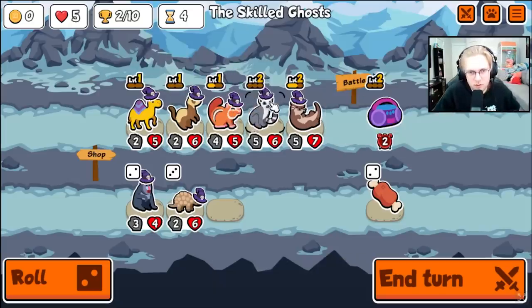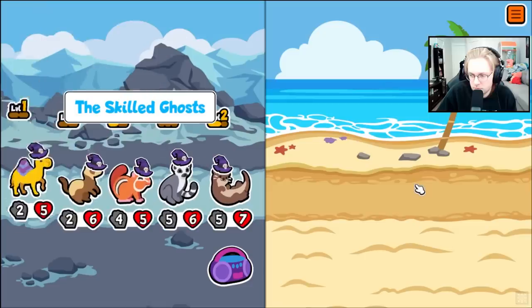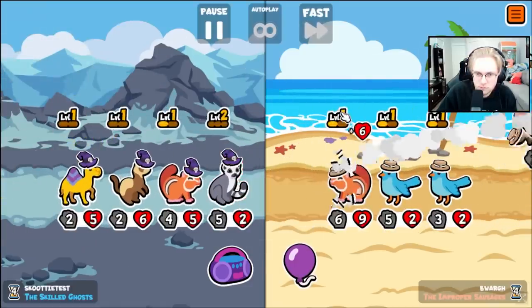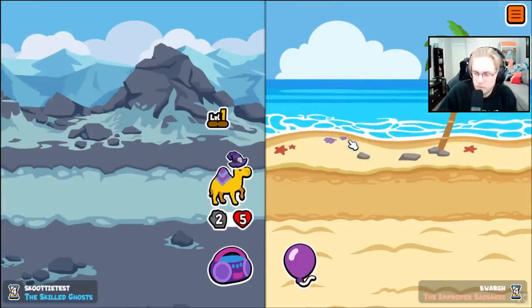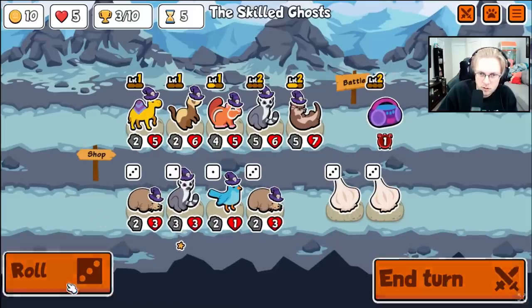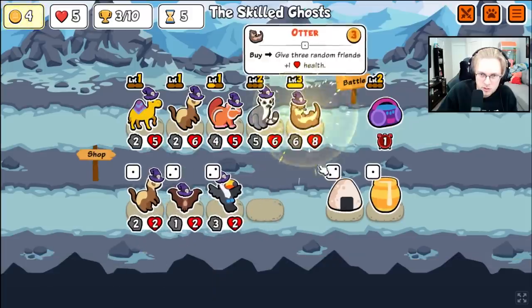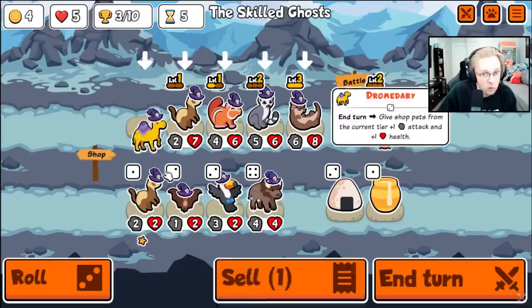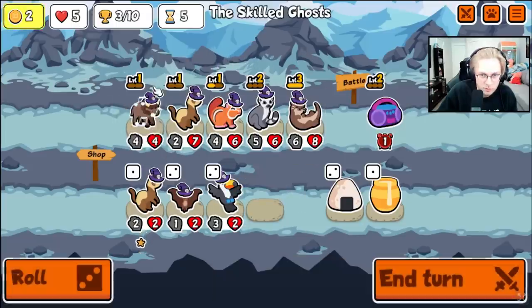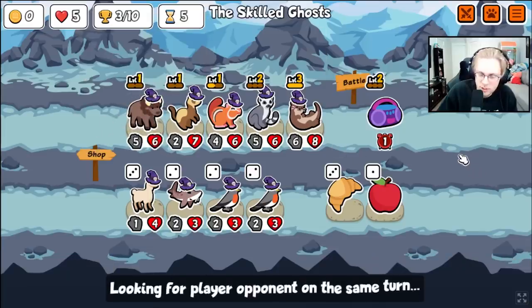I'll just do that — give friends health. Maybe garlic's better. The new dromedary is terrible. Level three... how bad is the new bison is the question. Plus one, plus two — maybe not terrible.